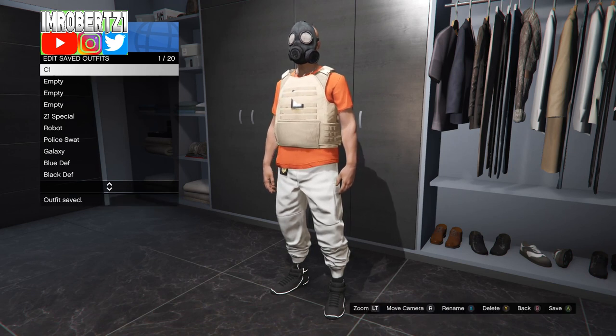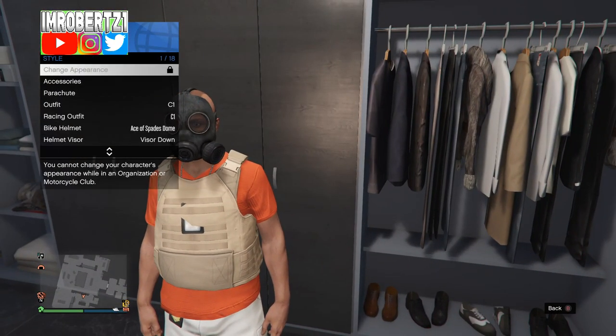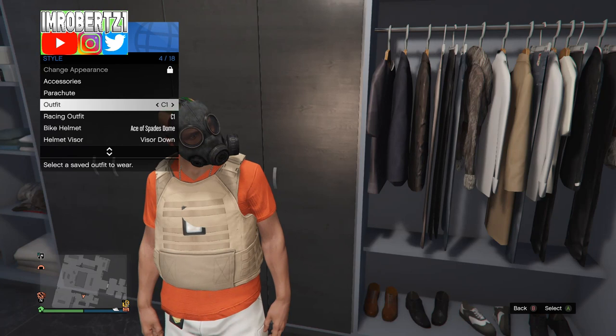Save this outfit in the first outfit slot, then hold down select, go to style, and select the outfit several times to make sure the outfit sticks before you go into a Titan of a Job.